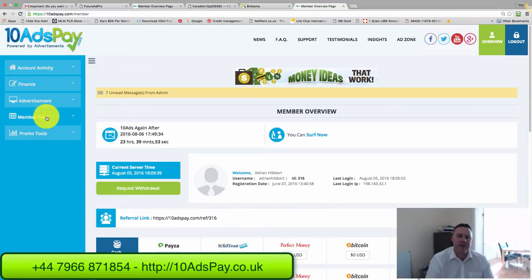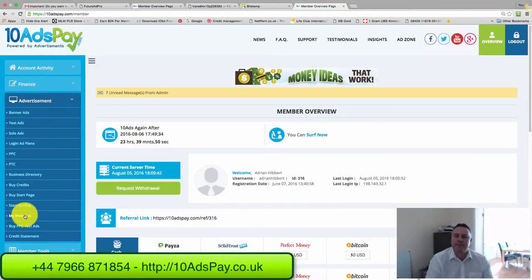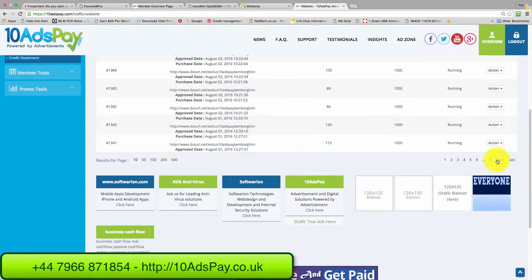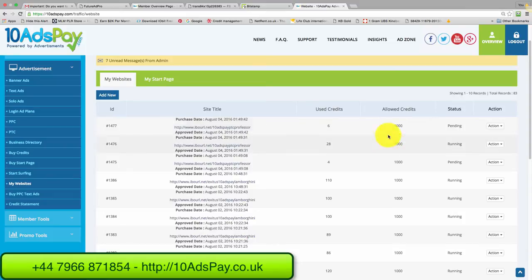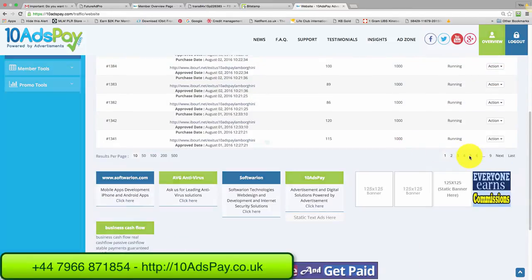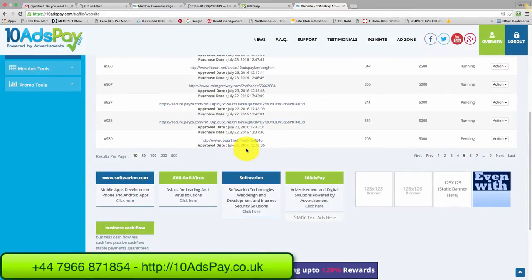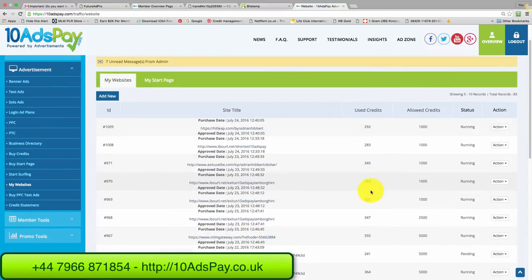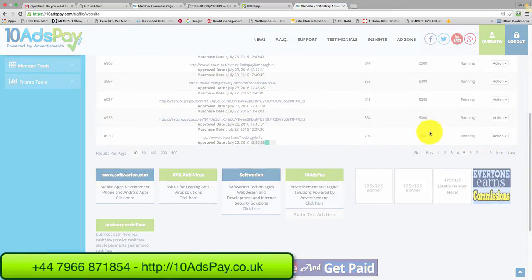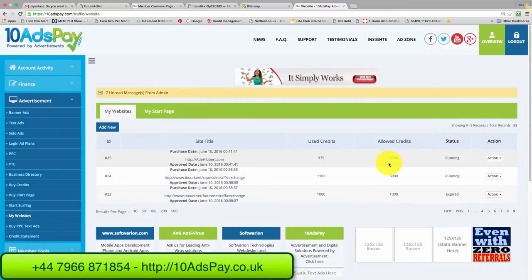The traffic's working great. Clicking on Advertisements, then My Websites — I've got loads of adverts here for my other businesses, nine pages worth. I'm allocating around a thousand credits to each business, so lots of adverts are going. You can see a thousand credits with 322 used up on one, and on the last page 5,000 credits with over a thousand used — the traffic is definitely working.